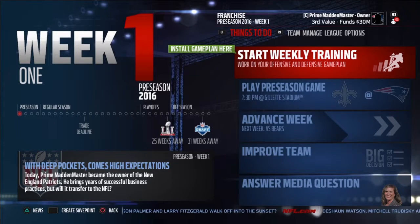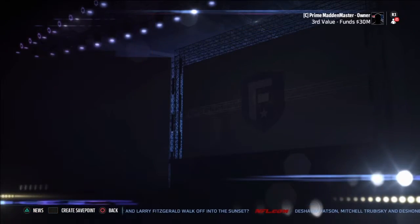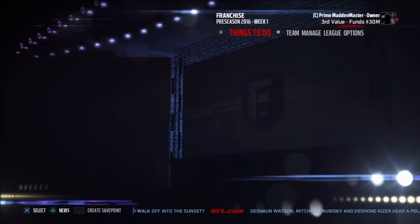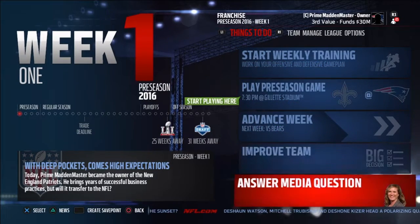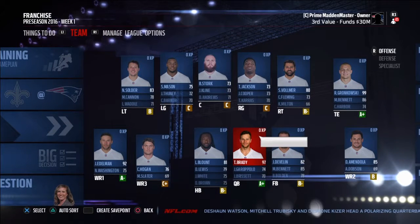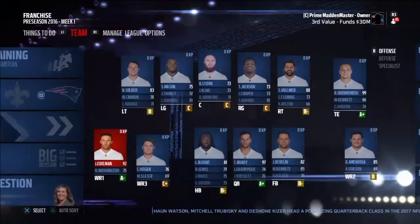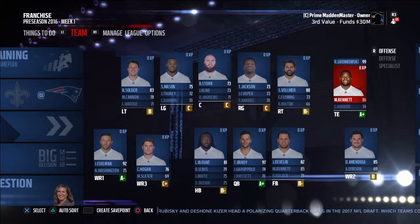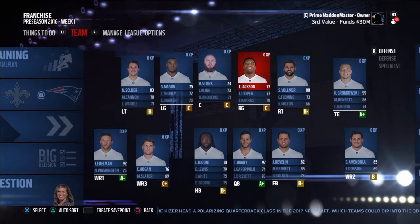Alright guys, now we're in the menu right here. We're just going to install our game plan. We're going to be in the preseason. Here is the New England Patriots team. We got Tom Brady, LeGarrette Blount, Deion Lewis, Julian Edelman, Chris Hogan, and Danny Amendola as receivers. We have Gronk and Bennett — we're going to have to get rid of Bennett because his contract is going to be up. Then we got Shaq Mason and Nate Solder for the offense.